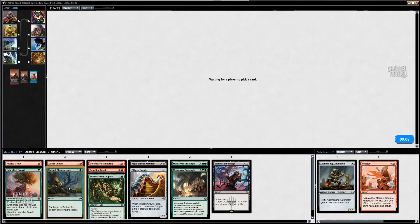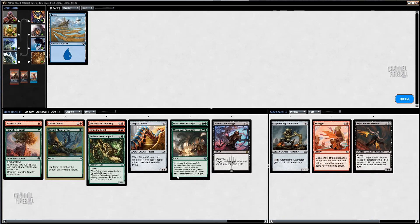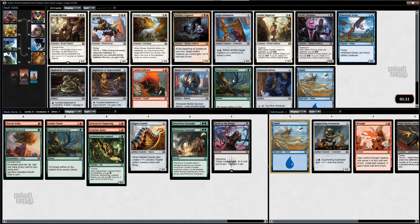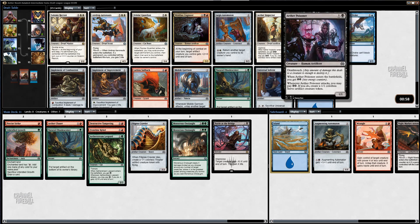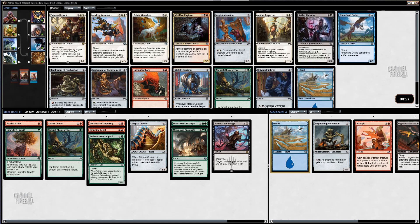I like this card. The deck is looking not too bad. Double Monstrous Onslaught is going to be very, very good. Just need a lot of good creatures now — big creatures. I really like Solemn Recruit, but not quite what we need right now. And Aether Poisoner's actually pretty good. If I can play a pump spell and then a Monstrous Onslaught, I can just kill all of their creatures, but I think I'm unlikely to be playing enough black to do that.